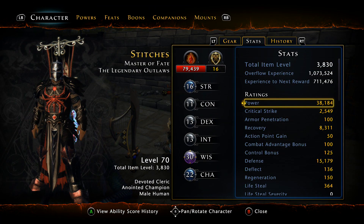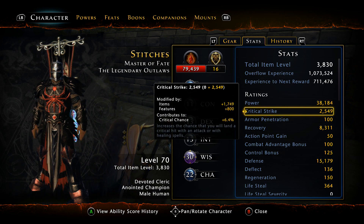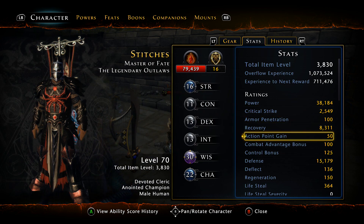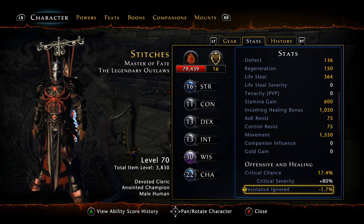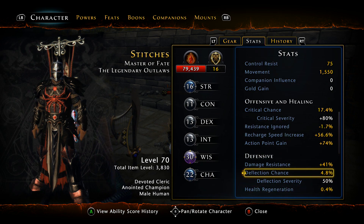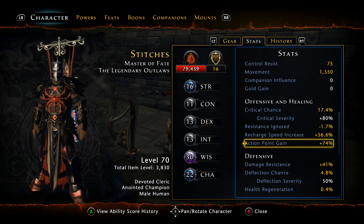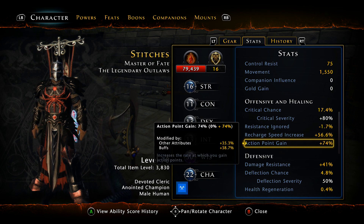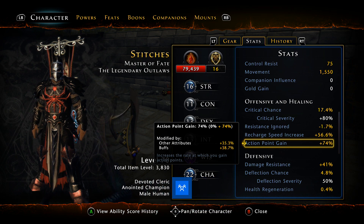Looking at my statistics, I'm at 38.1k base power unbuffed. My crit doesn't matter, my recovery is 8.3k, and my defense is 5.1k. My recharge speed just standing is 56% and my AP gain is 74% already — a ridiculous amount of AP gain.